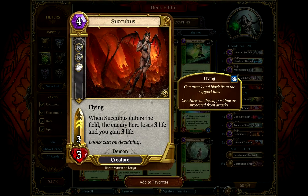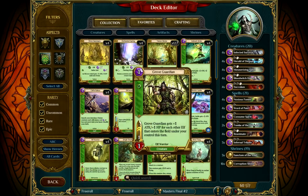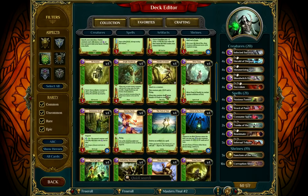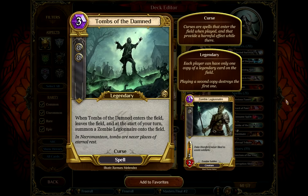Succubus — already gone over it, but very very good, and the art is quite awesome as well. We've also got Tombs of the Damned — one of the other cards I added at the last minute along with Herald of Despair. Three cost, two levels, it's legendary so I only have one copy. When it enters the field, leaves the field, and at the start of your turn, it summons a Zombie Legionnaire onto the field. Against control decks there's not a lot of spell removal in this game — only Nature can really deal with it via Test of Time, the Unicorn, or Ray of Righteousness. So Tombs of the Damned just gets to stay alive, keeps playing Zombie Legionnaires, refilling your board after it gets wiped. A very useful card, and it's really allowing me to win games.